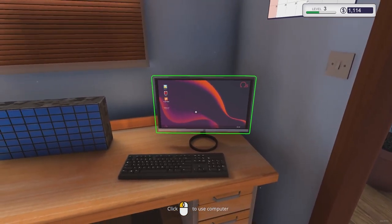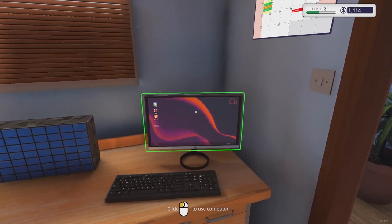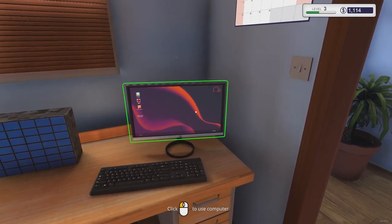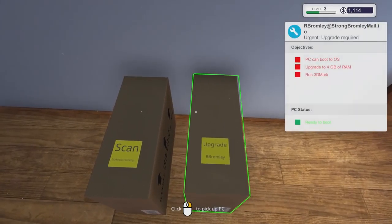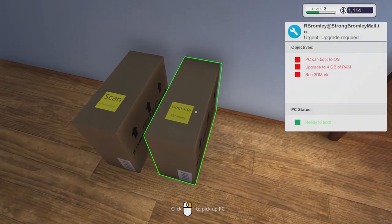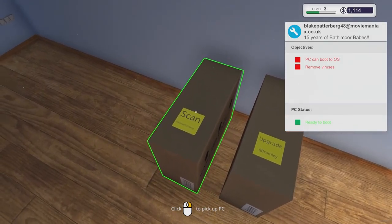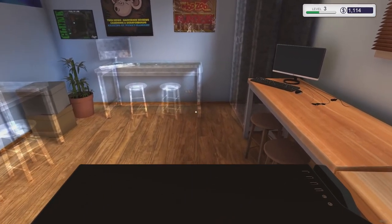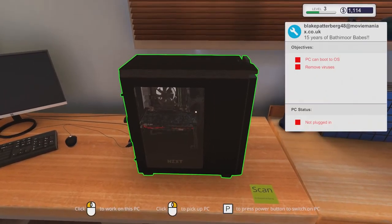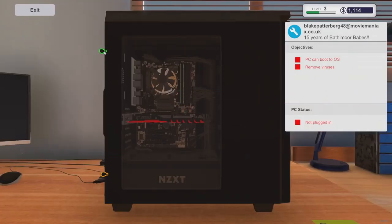The general story is your uncle leaves you the business with negative fifteen dollars in the account because he says business is broke and 'I took 15 for gas, bye.' So I don't quite remember where I left off, but we got two jobs here to work on. First one is boot PC and remove viruses, so we're going to work on this one first - just pick it up, bring it over to the workbench, and set it down.